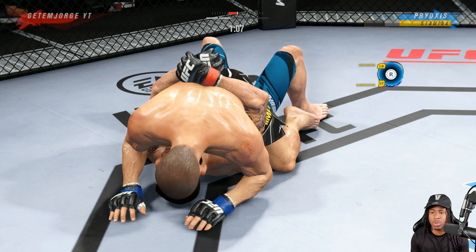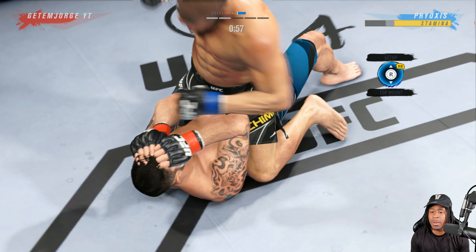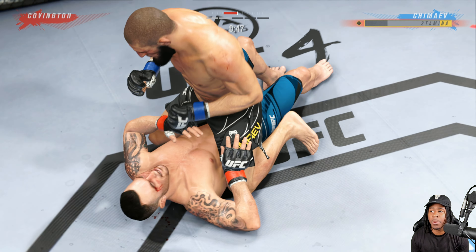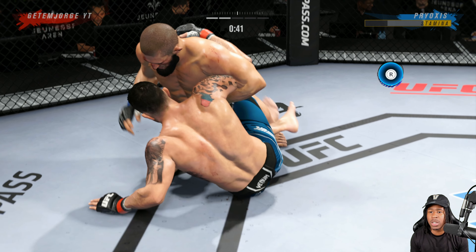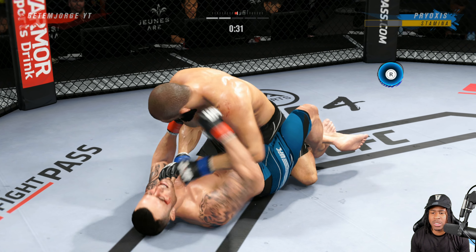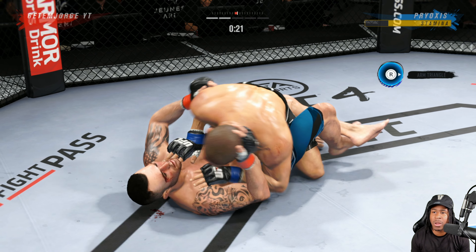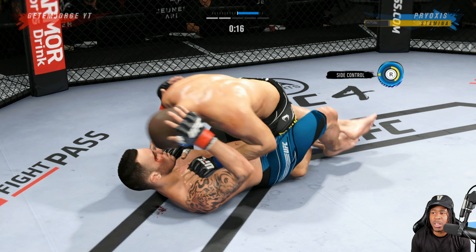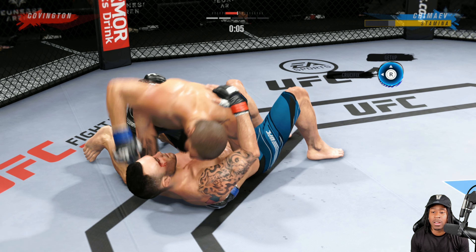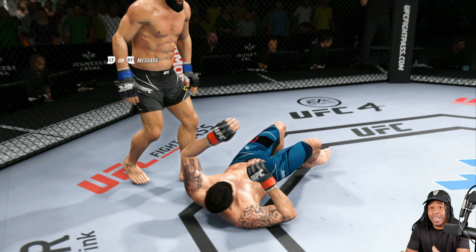He's not doing anything from the bottom. We posture up, get it the second time, then throw straight strikes because he likes to block the hooks. We're just gonna be annoying — 30 seconds left in the round, I'm not gonna make mistakes by trying to transition. I go side control and land elbows. I land about three or four elbows there and denied two or three transitions — he should have stayed in half guard.